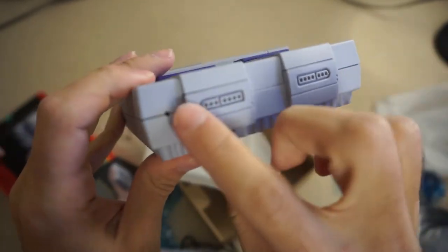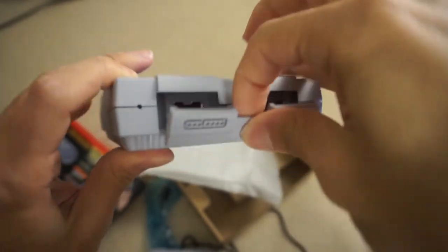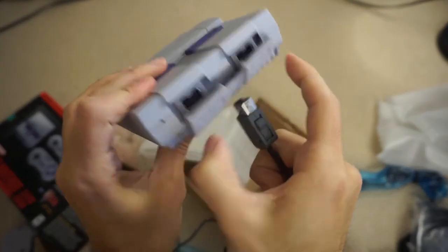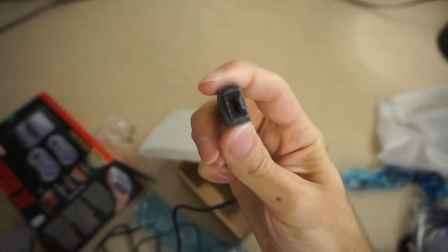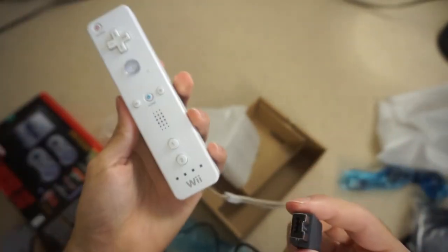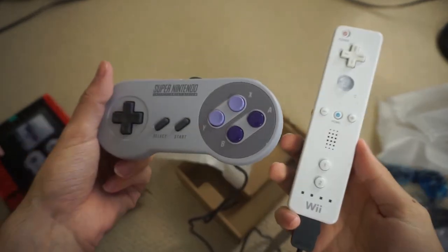What they did was they actually wanted to make it look like the original. You pull that out from underneath and that's where your controller would plug in — just like that. The good thing about this controller port is it's the same controller port as the port on the bottom of the Wii Remote. So if you do have Wii Remotes, you can actually plug this in to your Wii Remote and play your virtual console games with a SNES controller.